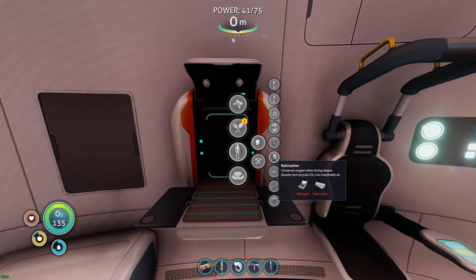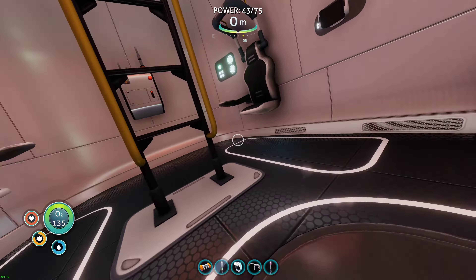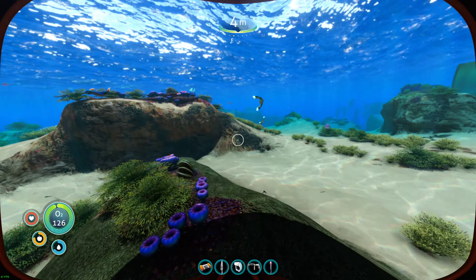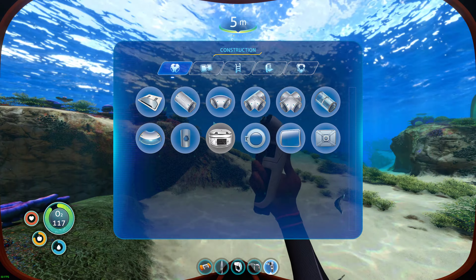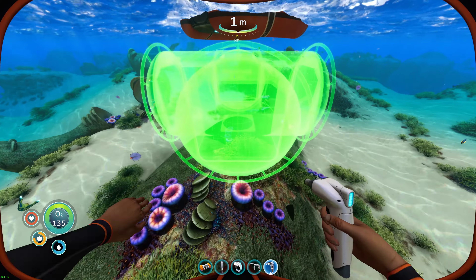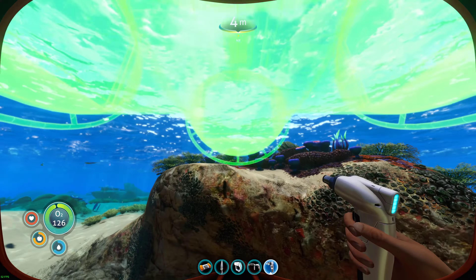Now what are we after next? We don't have the ingredients for that. So the next thing I need to do is make a temporary storage facility — something simple, doesn't have to be fancy at all. I like to use an X compartment, put it right outside maybe back here, right outside the life pod.